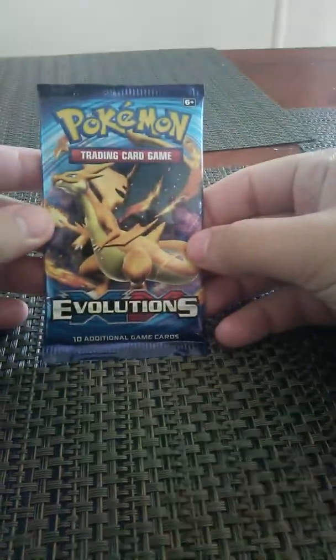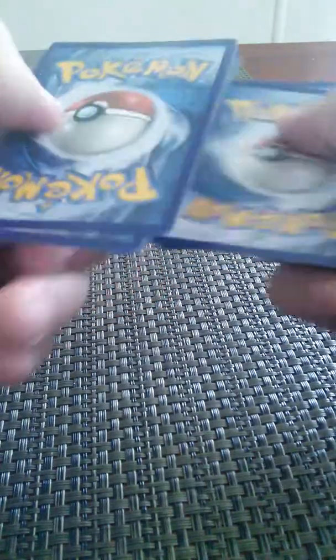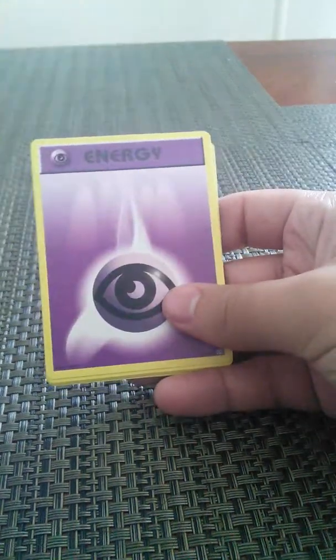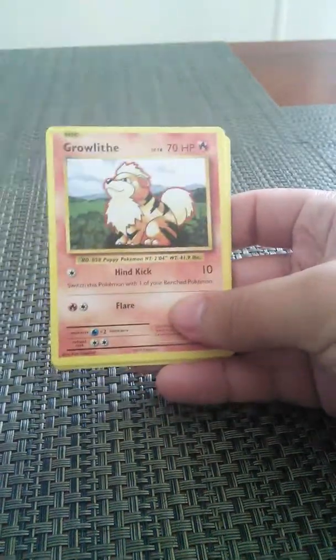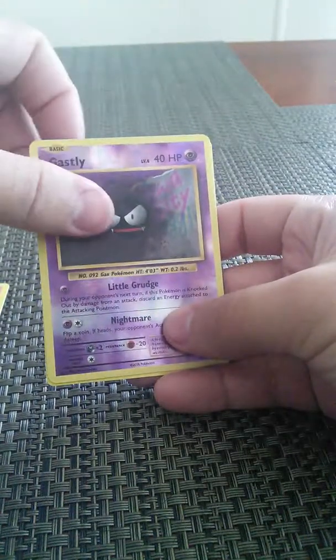First off, Evolutions — I love my cinema maps. We got Machoke Full Heel, Venusaur Spirit Link, Psychic Energy, Pikachu, Growlithe, Machop, Nidoran, and Mel. A Reverse Gastly and a Dewgong.